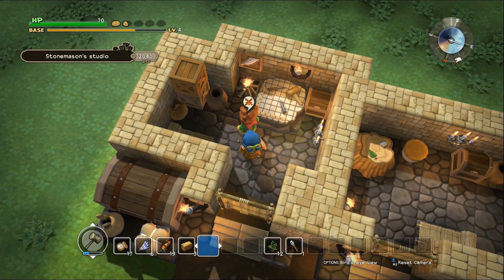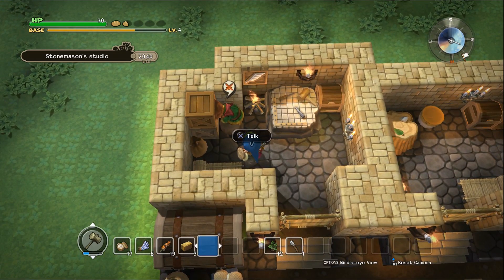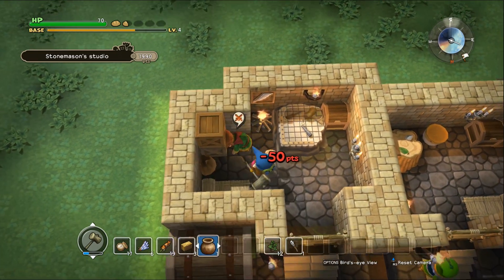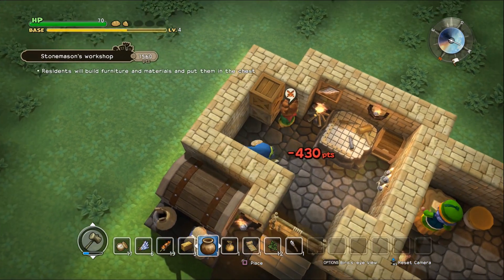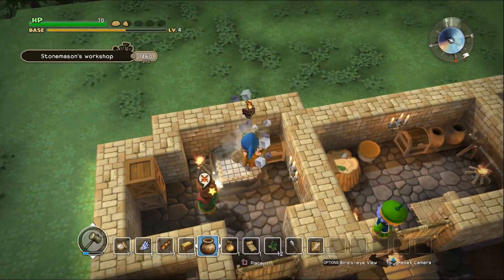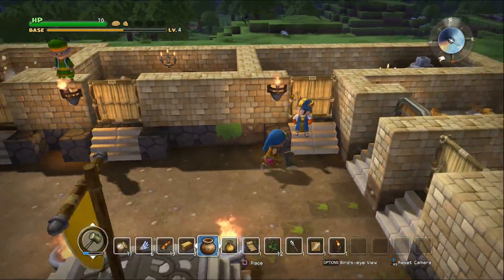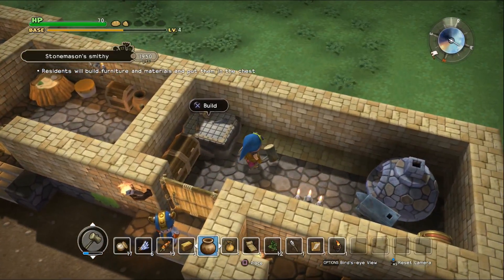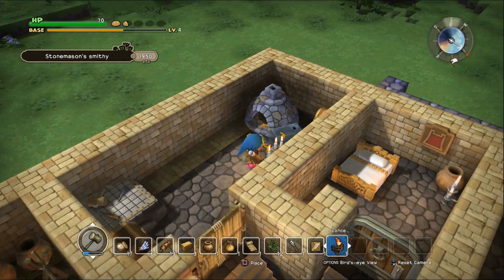It turns into a Stonemason's Workshop. I'm gonna grab the sign and I'm gonna grab the sconce. And now I'm gonna put all of that in this room, and it should kind of give us the same deal, because we have all of the materials that we need in here. So let's put a sconce.